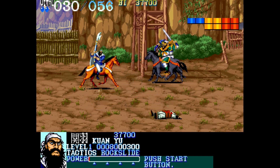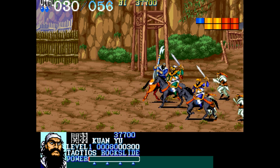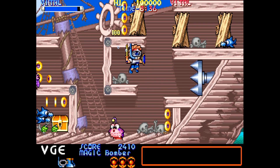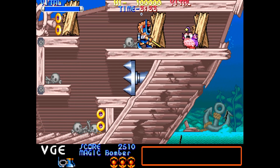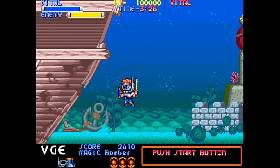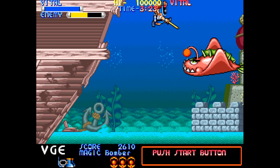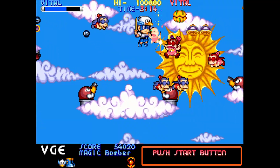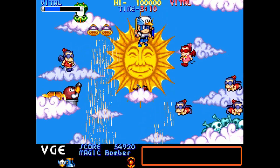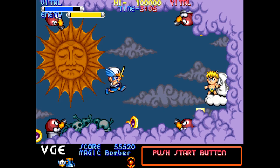That's why this core is so incredible — the Capcom Play System had a ton of diverse games: shmups, beat-em-ups, action platformers, fighting games, and great puzzle games. If you want to get all these games, use the update-all script — it'll bring down all the Jotego cores and handle a lot of the ROM downloading and BIOS files for you. I'll leave a link to Jotego's GitHub as well as his Patreon, because if you're not a supporter you should think about it — you get beta access and he's done so much for MiSTer.